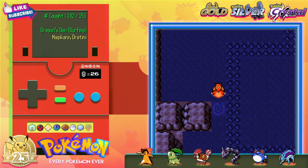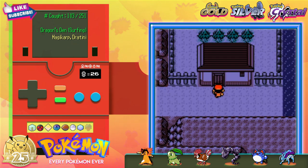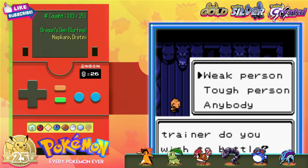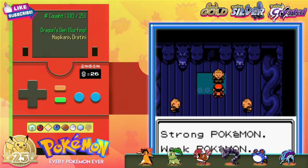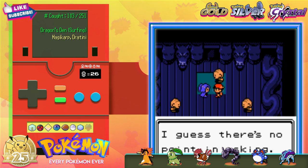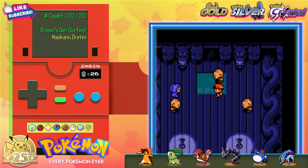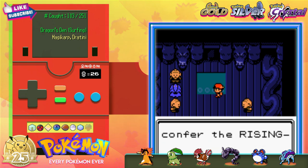Apart from being the first place we utilize the Whirlpool HM, there's not much here. We can catch a Dratini while surfing around. There's a mystery shrine room — these old dudes have been in here for weeks just waiting to ask me their burning questions. Hopefully I did a good job! He's telling her off — I guess we did it. Claire finally gives us the Rising Badge.